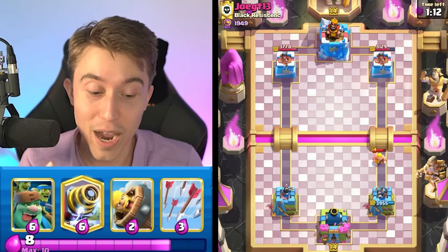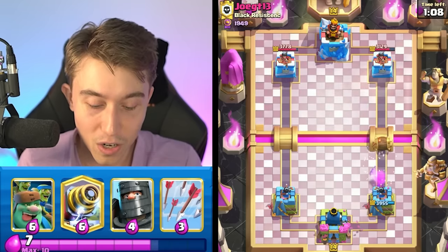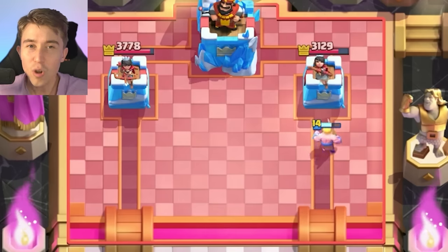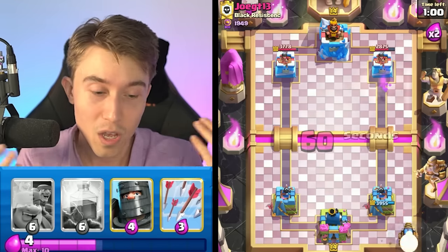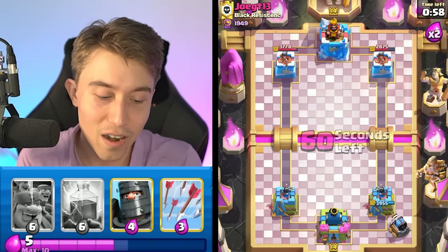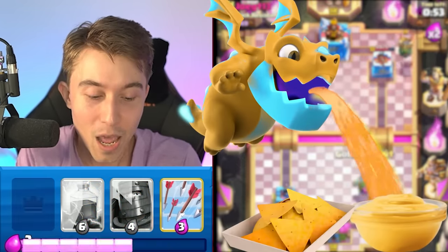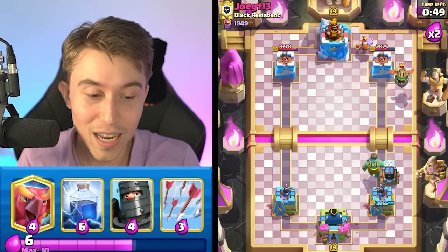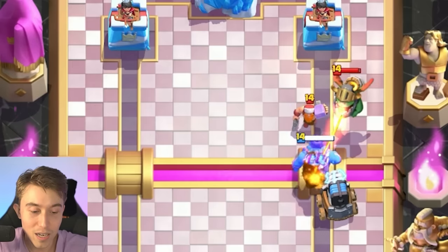Remember, we know that our opponent is going to have Electro Dragon plus Freeze in their deck. So definitely the way to win this is going to be using our Goblin Giant and also our Dark Prince. But we can also go for a Sparky and then Lightning on top of the Electro Dragon if that's his main source of damage and reset for our Sparky. I'm hoping he tries to go for a cheesy Electro Dragon, because he didn't see that we have Lightning yet. If I Lightning on top of his Electro Dragon, his Inferno Dragon, and his Lumberjack all at once, this could be game-ending damage.